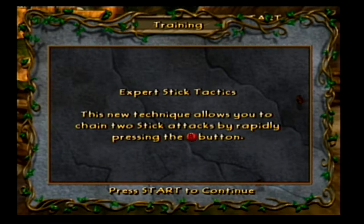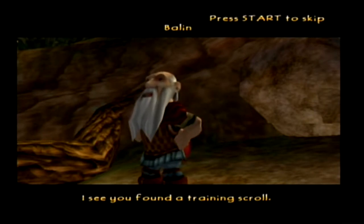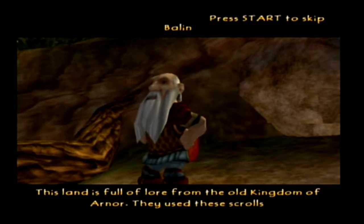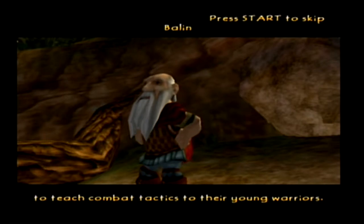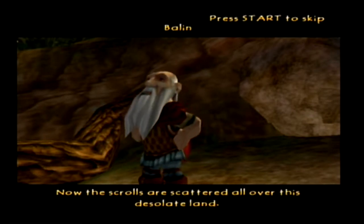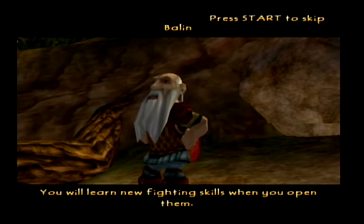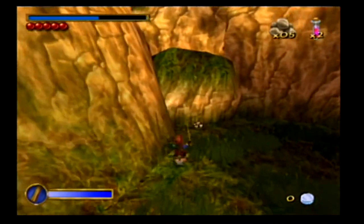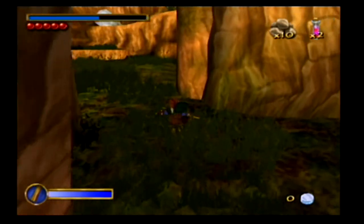So this is our first training scroll: Expert Stick Tactics. These new techniques allow you to chain two stick attacks together. This land is full of lore from the old kingdom of Arnor. They used these scrolls to teach combat tactics to their young warriors. Now the scrolls are scattered all over this desolate land. You will learn new fighting skills when you open them. As Balan said, we can learn different fighting techniques, become more powerful, and unlock some devastating combos with our weapons.